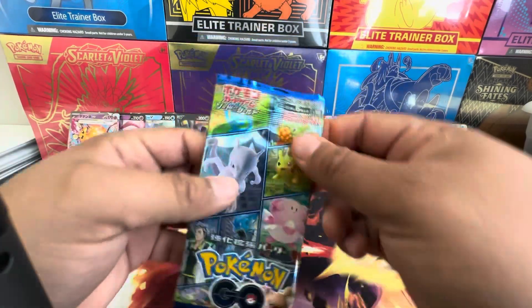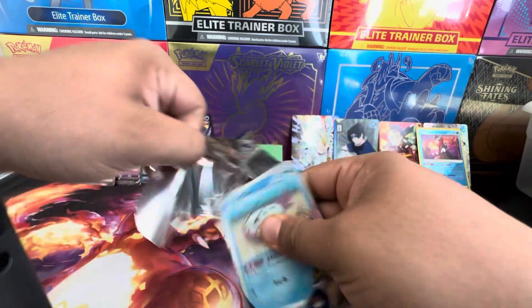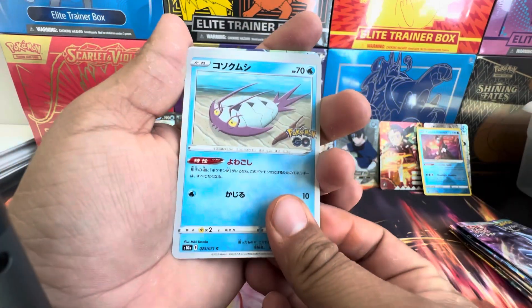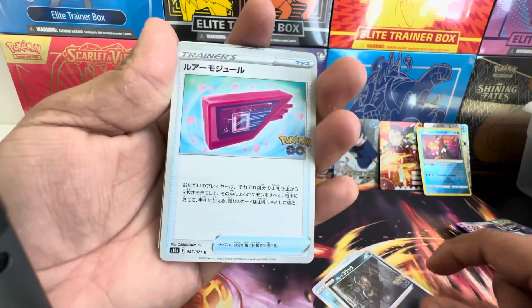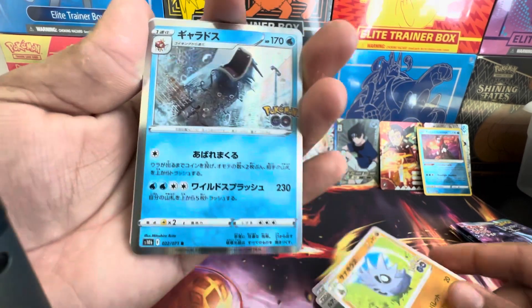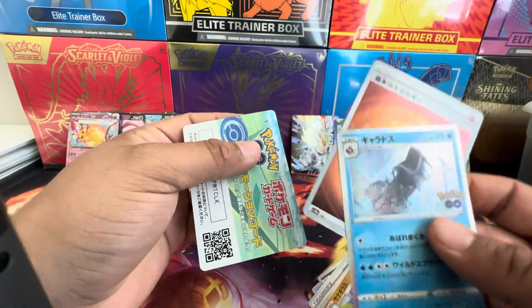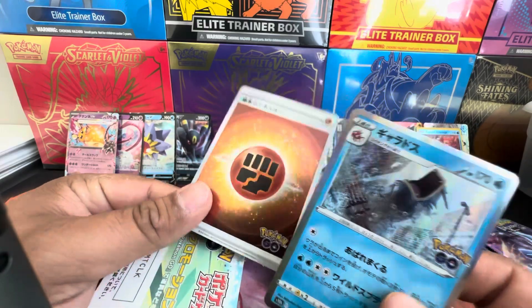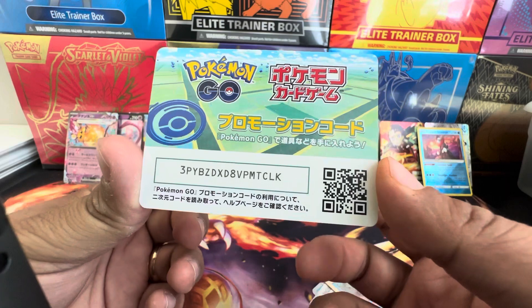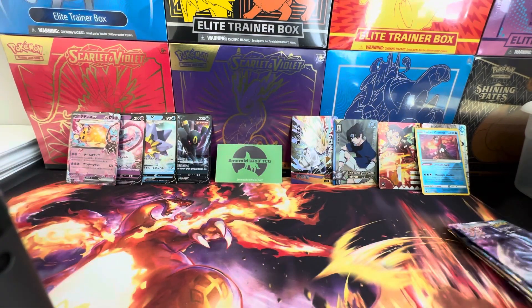Pokemon GO pack. Wynaut, Maratatat, Lure Module, Pupitar, Gyarados, and the fighting energy. Those of you who don't know, for Pokemon GO packs you always get a holo energy and a holo card. If you play the game, use a free code — you can use this code to get free items in the Pokemon GO game on your phone.